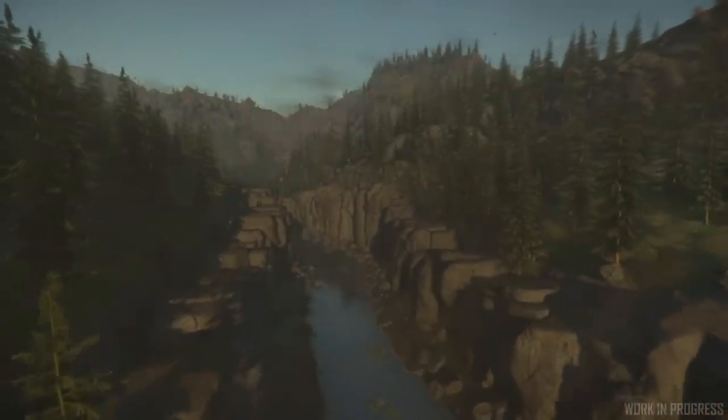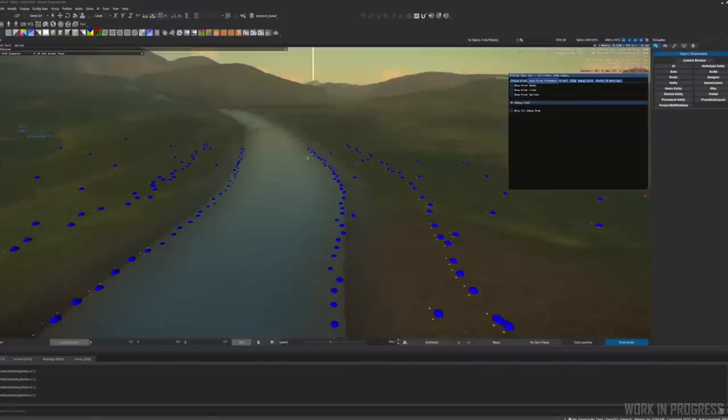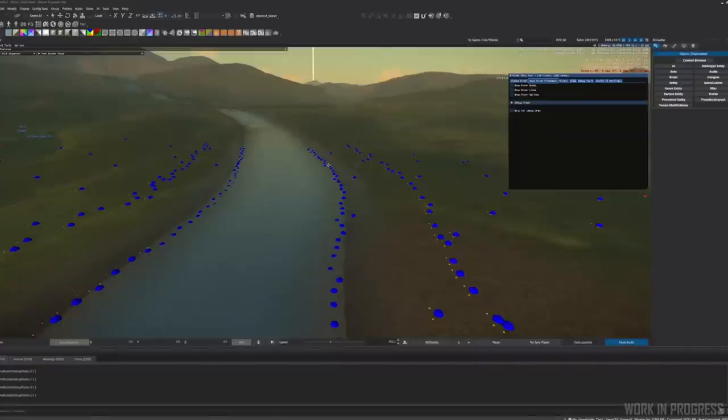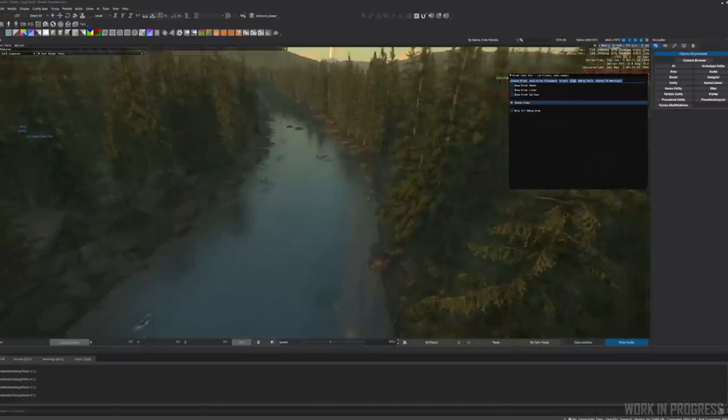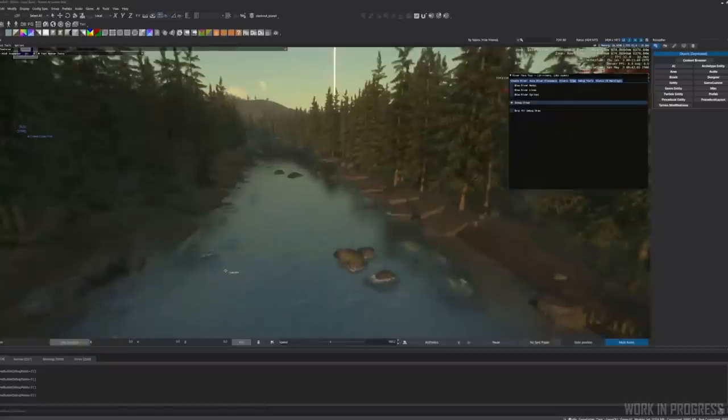We were so happy with the results of adding additional spawn points around these gorge areas that we decided to add more spawn points along the edge of normal rivers as well, so that we can get rocks right along the edge of the water to break up the silhouette between the terrain and the water. You can see those points here, and when I turn back on the scattering you can see what that looks like — it really helps break up the silhouette of the water, but also makes the whole area feel denser and more real.